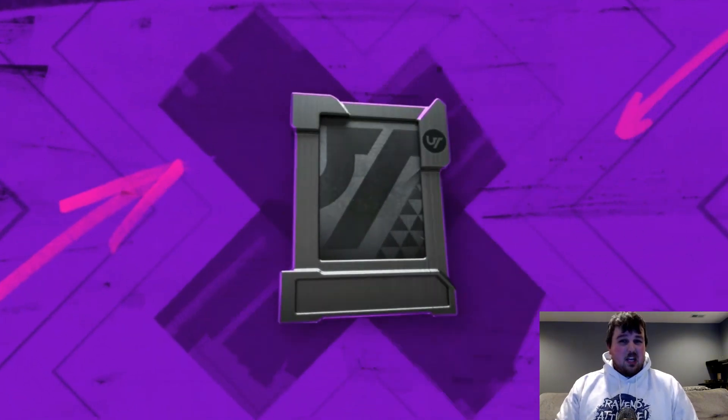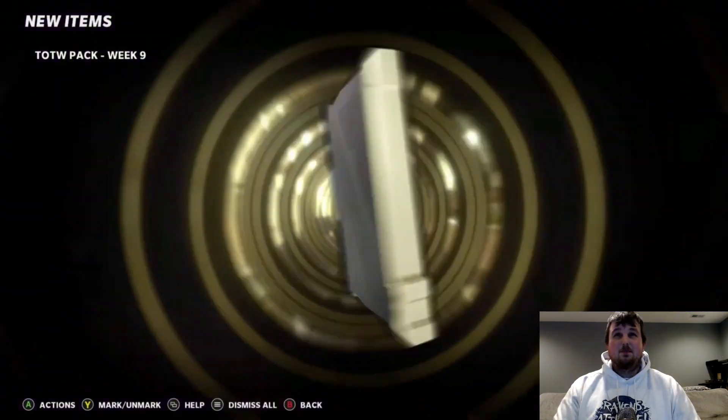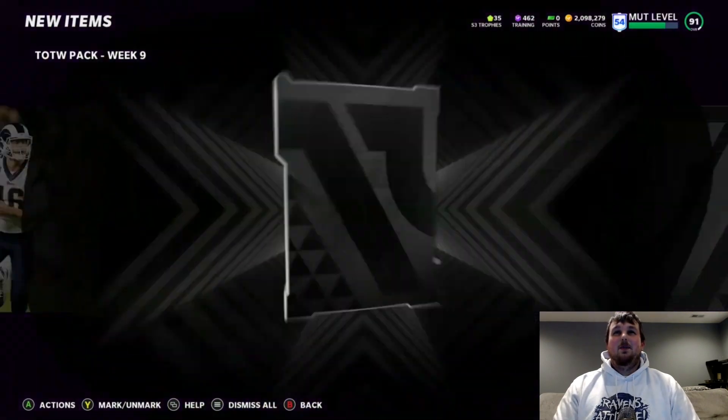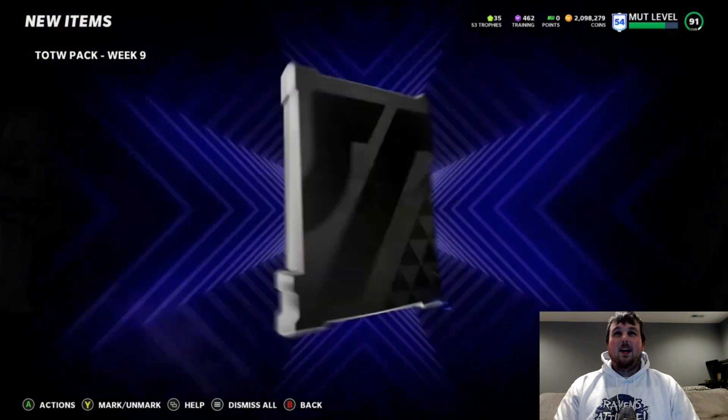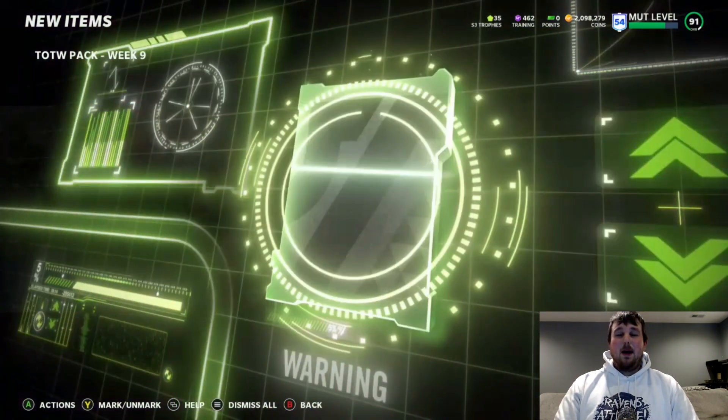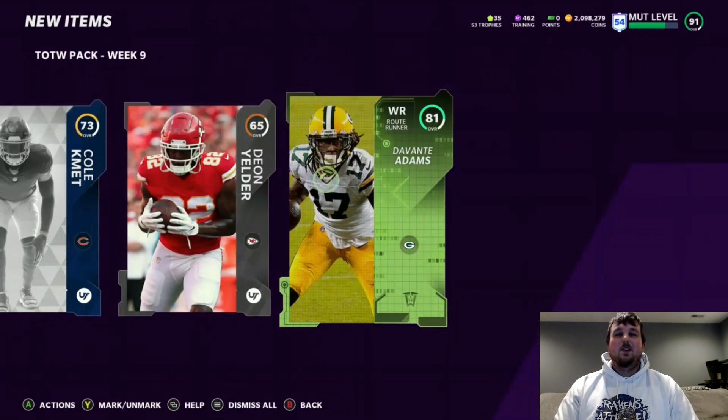That helps break even-ish. We usually take a loss on these packs unless we pull like a Hero or something crazy. The next pack — we're going to blow through these pretty fast. There's nothing too exciting about these packs, but Team of the Week: 81 Devontae Adams.